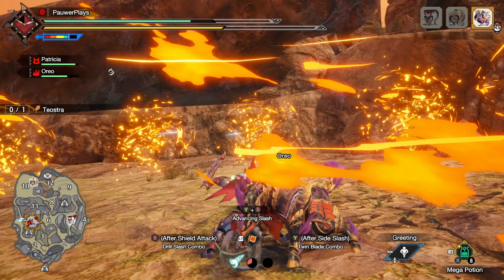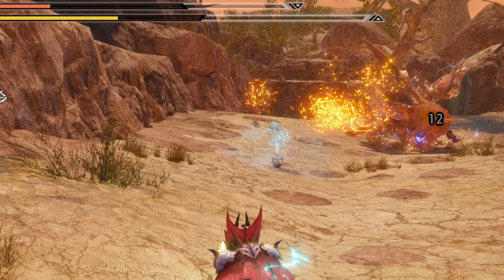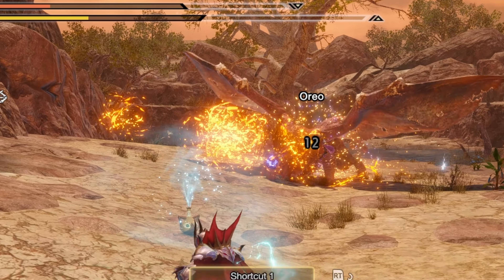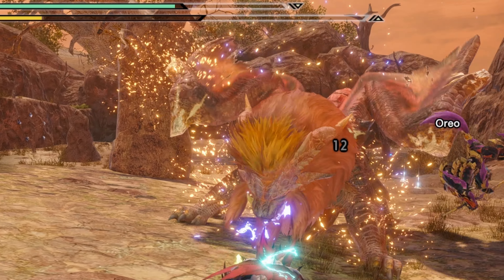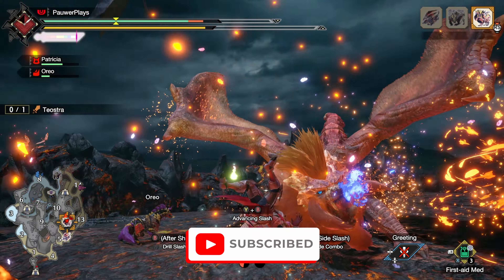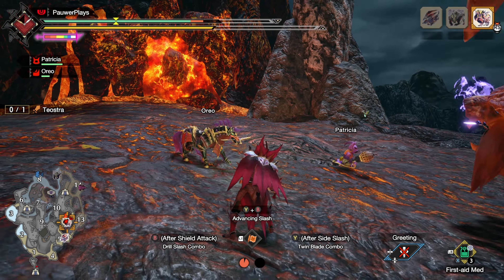Teostra can use these dust particles to create explosive AOE attacks by igniting them using his teeth. You don't want to get caught anywhere near these dust particles if you want to come out of this hunt alive. If you find yourself surrounded by these particles, get out of there.